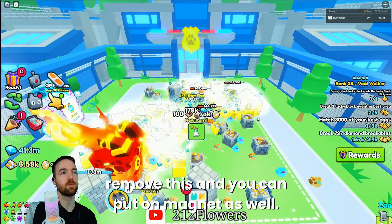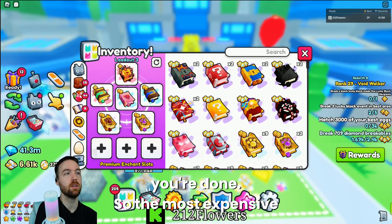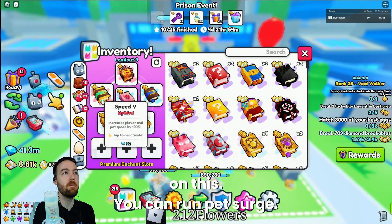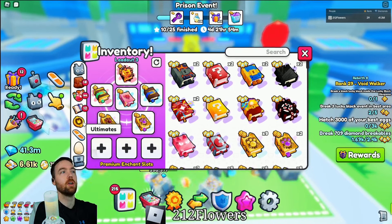I'm even willing to show it with just stat pets. We have three huge and a bunch of 305 cows — look at the damage. I don't have the tier eight or nine enchants, but I'm still doing a lot of damage and still getting a lot of drops. I should be getting keys extremely fast and going through breakables extremely fast. You don't have to have a huge team and you don't have to have a lot of gems. The most expensive thing is literally paying to get to tier 60 on enchants. Pet surge is extremely cheap.